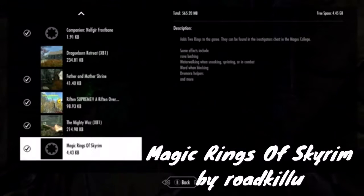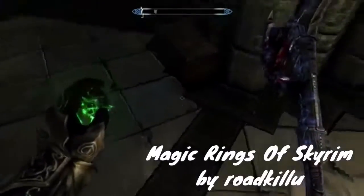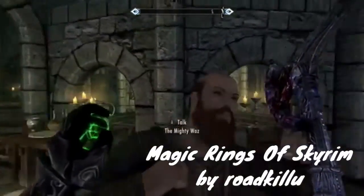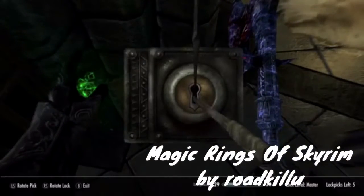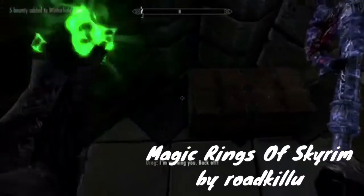Alright guys, now we're doing the Magic Rings of Skyrim. It adds two rings to the game, found in the investigator chest in the Mages College. Some effects include rune and bashing, waterwalking with sneaking or sprinting, ward when blocking, more helpers, and more. The investigator chest is in the Arcadium in the Mages Guild — you have to have a master-level something.